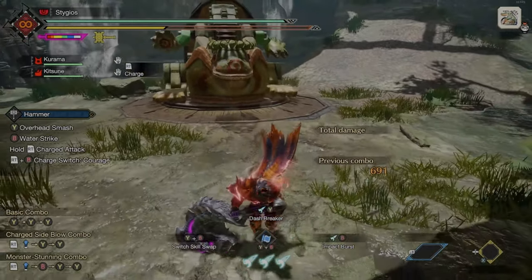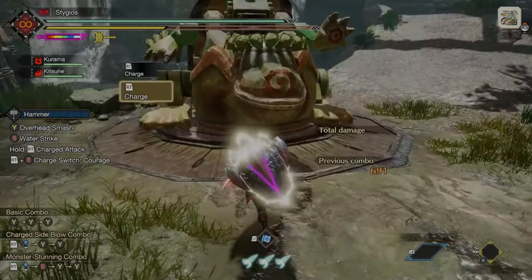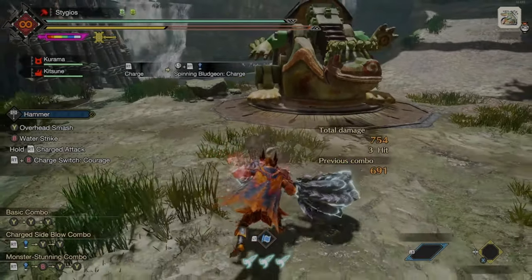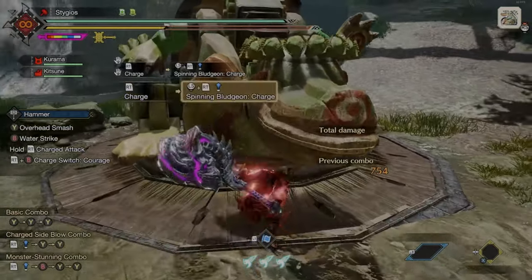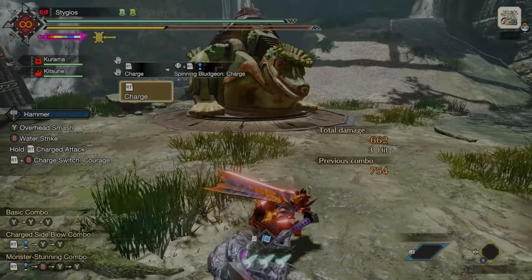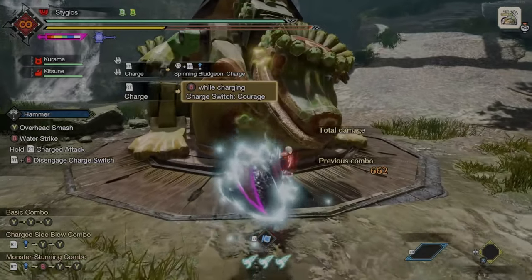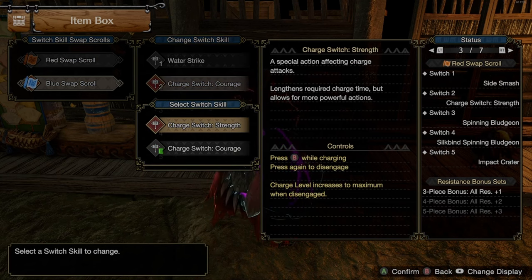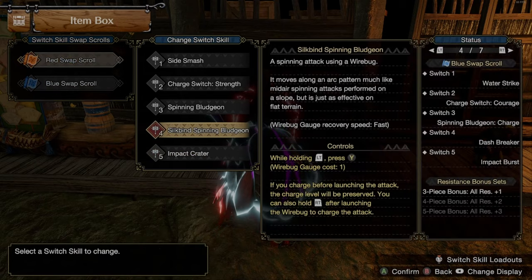The final switch skill we need to talk about is the Spinning Bludgeon switch skill. The normal Spinning Bludgeon is going to turn into a Charge Spinning Bludgeon. We are no longer going to be spinning around with a bunch of options, but we are going to charge our attacks. After using the Spinning Bludgeon, it is going to enhance our charge switch attacks — that is Courage and Strength. So be sure to use your Spinning Bludgeon charge if you are going to be using your charge switch more often than your normal charge mode.